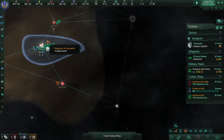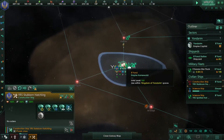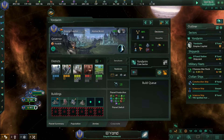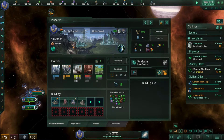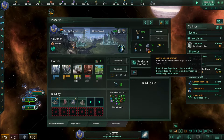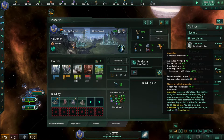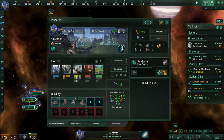One thing I forgot to explain: there's a panel that shows the needs of your planet — available jobs, crime rate, housing, current unemployment, and amenities. You have to pay attention to amenities because if there are none your pops will be very unhappy. To build amenities you usually build holo-theaters, which produce amenities but consume consumer goods.